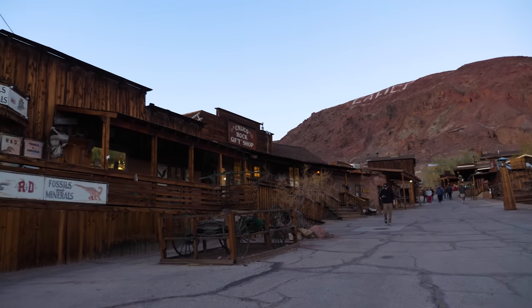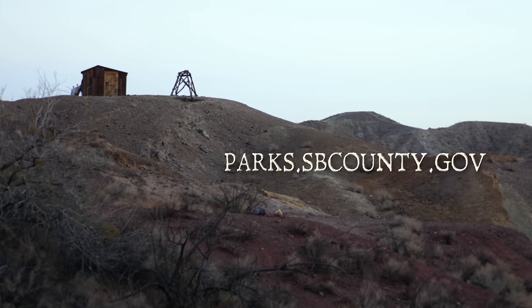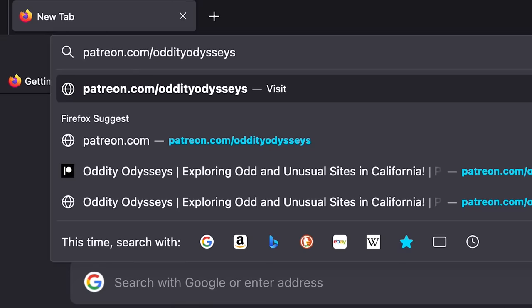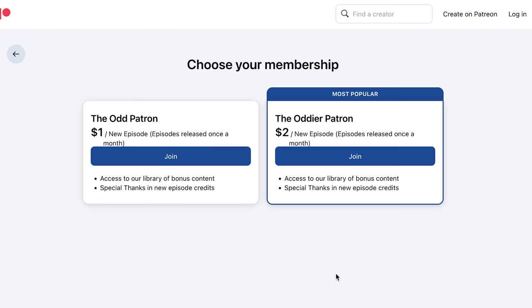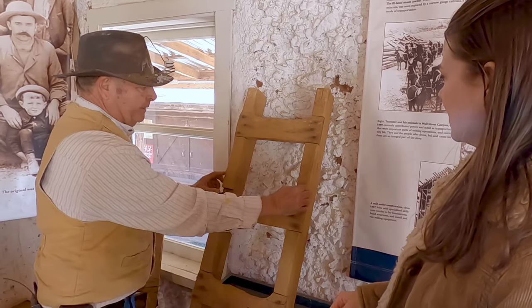Calico Ghost Town is woven into the fabric of the history of California. Although the miners are long gone, the spirit of hard work continues to resonate throughout the area. If you'd like to come visit Calico for yourself, check out parks.sbcounty.gov for hours, prices, and special events. If you enjoyed this episode, please give it a thumbs up, consider subscribing, and let us know your ghost story in the comments below. We hope you'll come visit us over on Patreon — for only a dollar a month, you can get exclusive access to our extended adventures at Calico Ghost Town, including a deeper look inside the mines and much more. Just click the link in the description to get started. Until then, take care, take fright, and we'll see you next time.